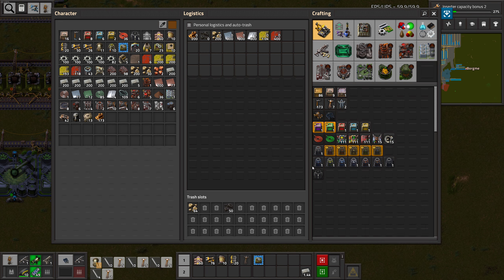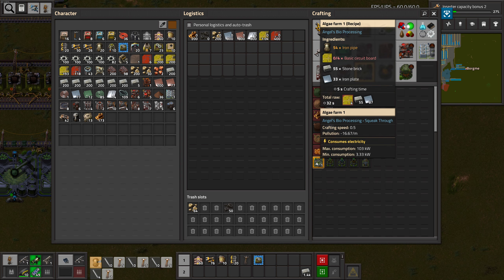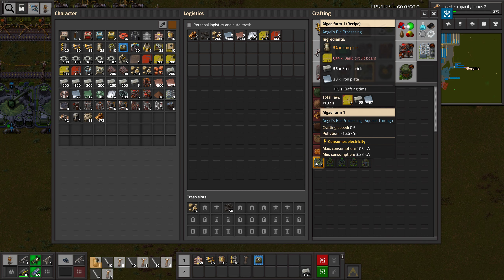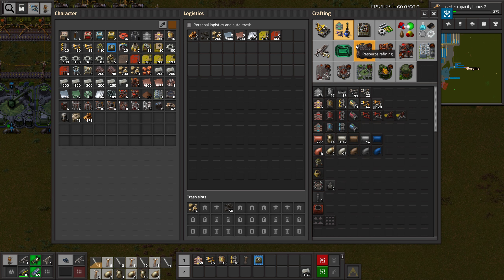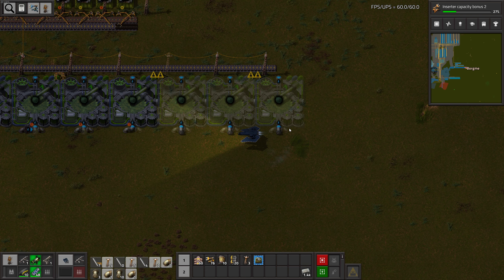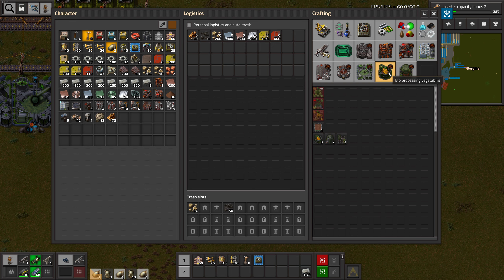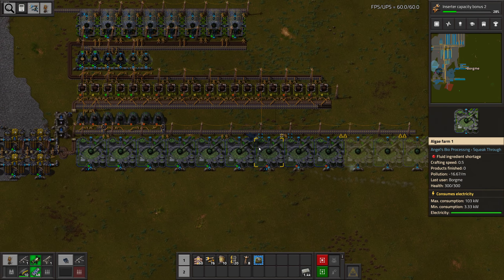We need a little bit of power here. We don't need that many right now, let's just get things done. I need to grab more stuff — great.